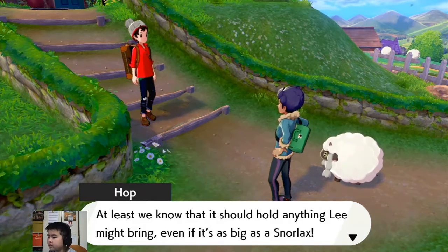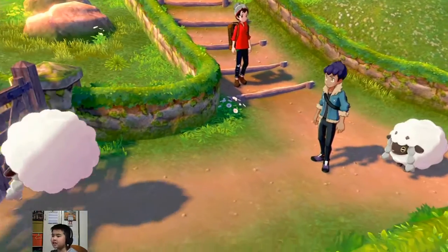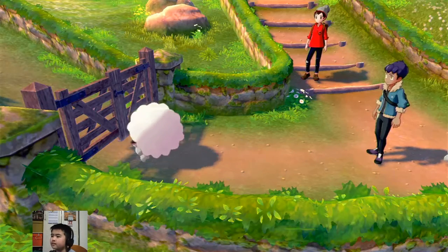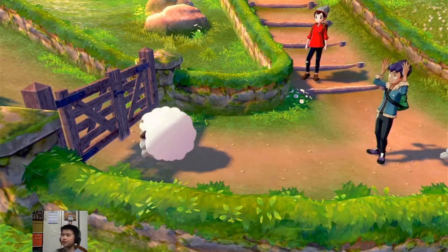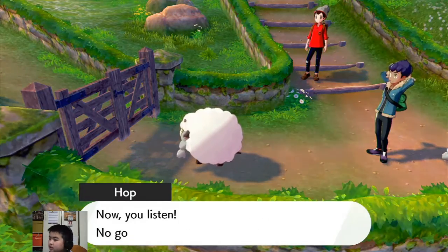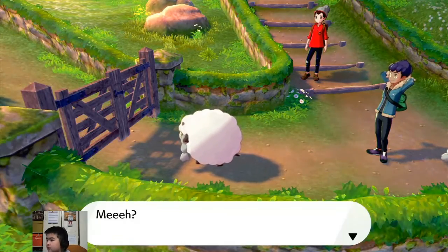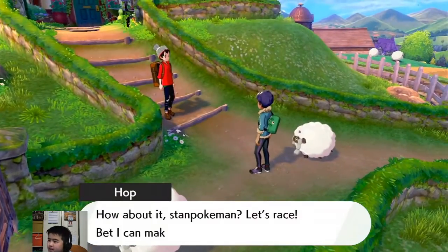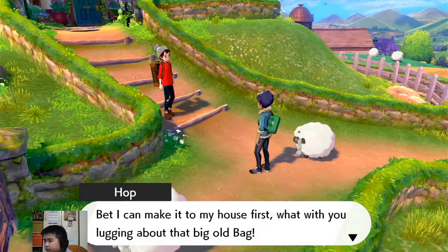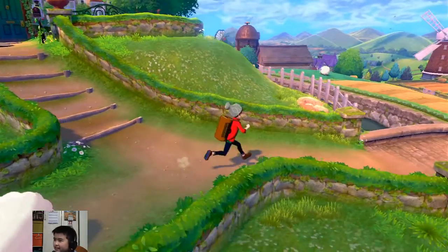Ha, look at you! That old bag looks like it could pull you over — at least we know it should hold anything we might bring, even if it's as big as a Snorlax. Oh my god, look — a Wooloo! But what is it doing here? Wow, that's hot Wooloo. Oh my god, I don't even have a bag — what can I do? It looks pretty old actually.